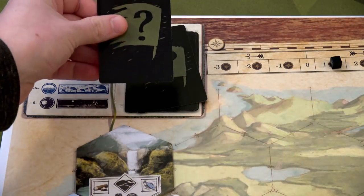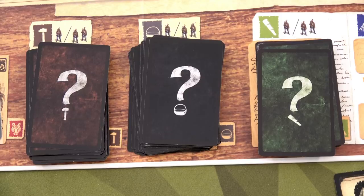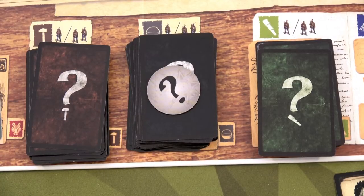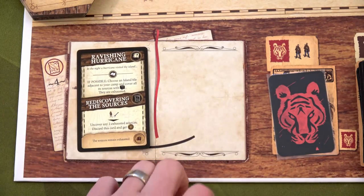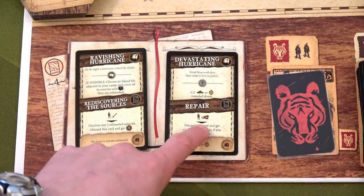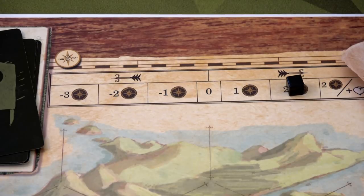Robinson Crusoe: Adventures on the Cursed Island is a cooperative worker placement adventure and survival game where players work together to survive on an island. In a solo game you can choose any number of characters, but if you choose fewer than three, Friday and a dog could be your companions. Each turn you determine which actions are most important to survive, and different scenarios provide additional win or loss requirements. One of my favorite ways to play solo is the campaign, which pits you on a five-game campaign assisting Darwin on his adventures.